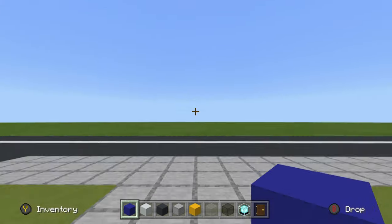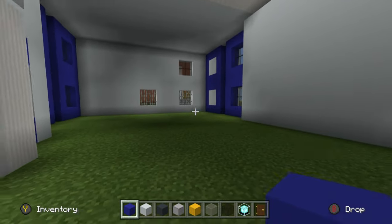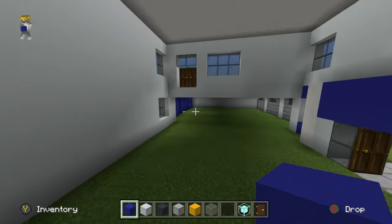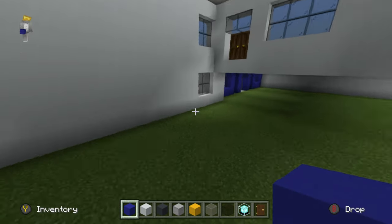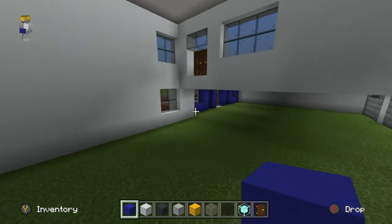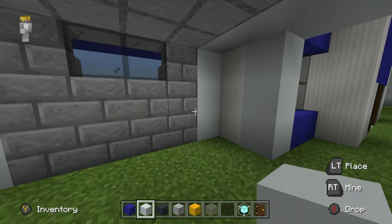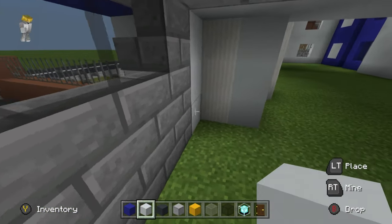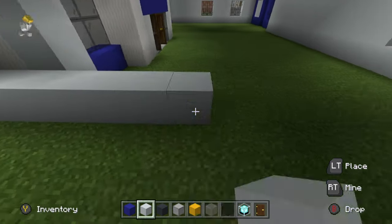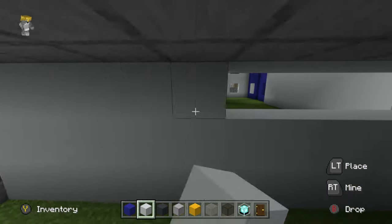It might seem like an obvious step, but that's the first thing we have to do — make our way inside. We have to split up the police station into rooms and add some floors and stairs before we can add major details to specific rooms. The first wall I want to add is going to be between the garage area and the reception. Right next to where this pillar quartz row is, where the garage begins, we're going to run a row of white concrete to separate one side from the other.